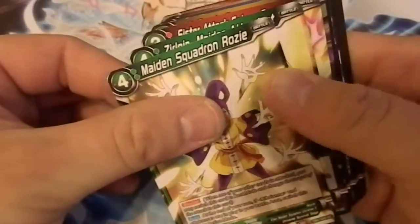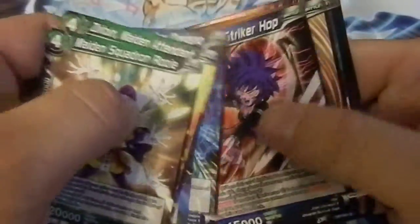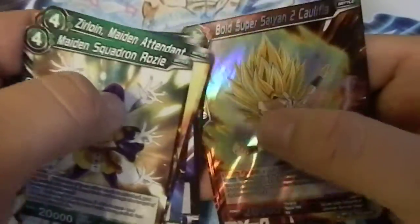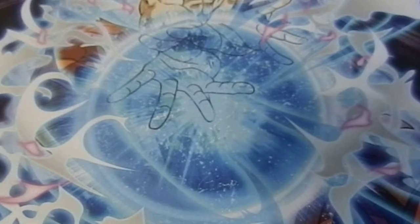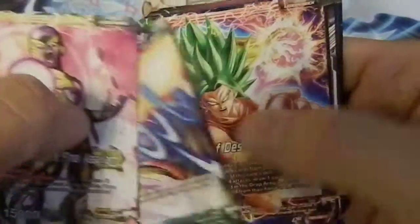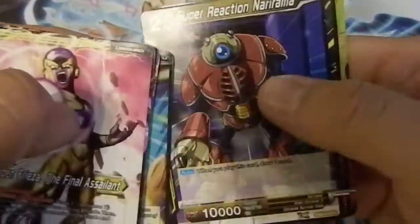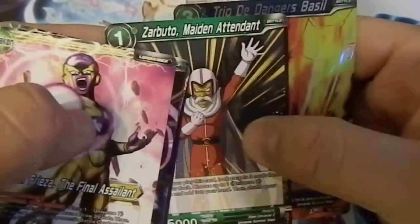Got four packs left — let's see if we can get that Goku card on the play mat because I really don't want to pay $200 for a single. Rosie Attendant, Khalifa, Coquette, Jiren, Oregano, Hop, Magetta — nope. Khalifa again — nice. Frieza again, another Weiss — I'm probably gonna get a play set of Weiss. Another Shin or Attendant, Hon, and Basil.